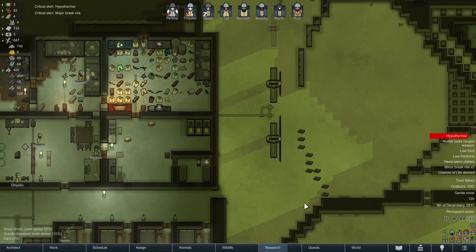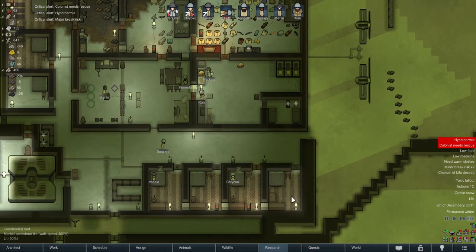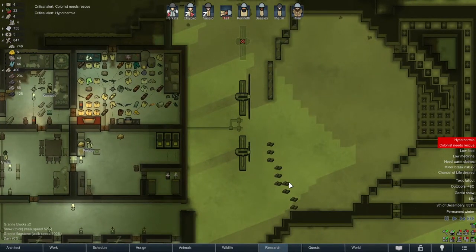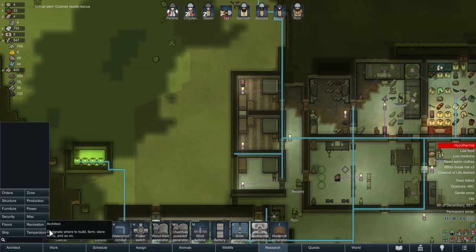The problem is the first attack we're going to get, they're going to come in and destroy the wind turbines straight away. Colonist needs rescuing - colonist got rescuing. Let's edit the zone.